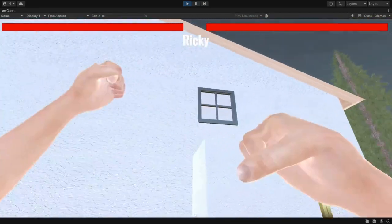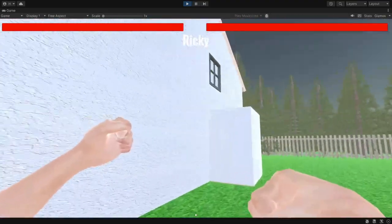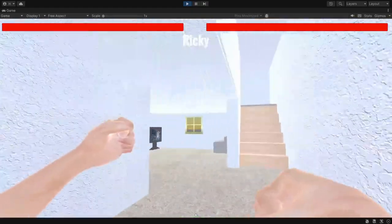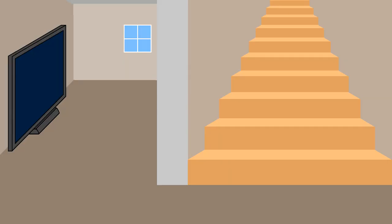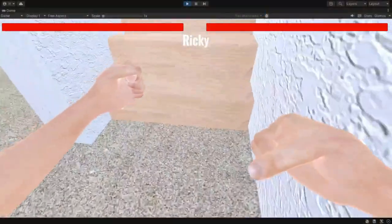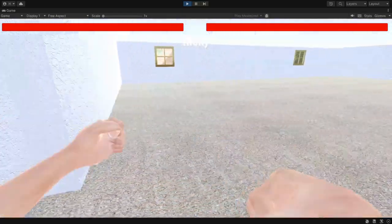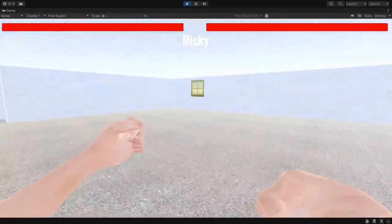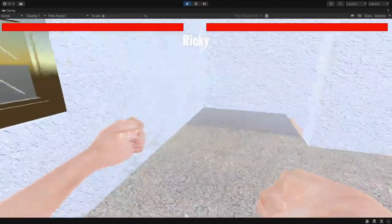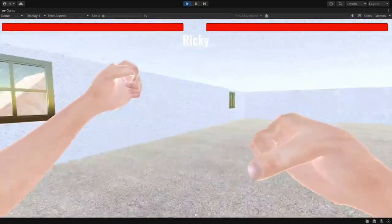I've built the second floor, plus all windows. With the windows, you can punch them to open them. The second floor is pretty empty though after you go up the stairs — just one huge room with windows. I'm definitely going to add some rooms onto the second floor though, one of them being Ricky's bedroom.